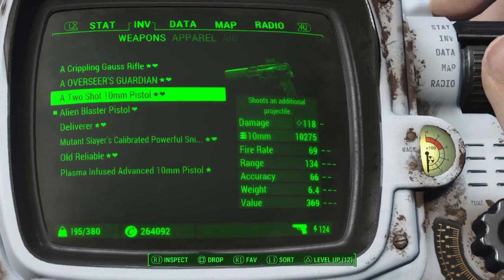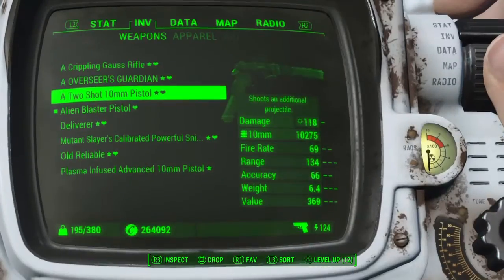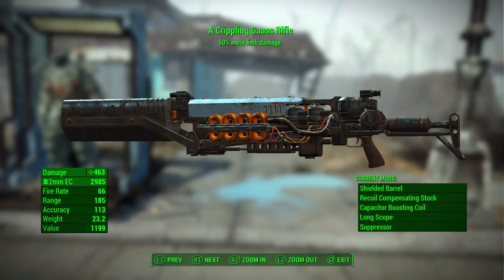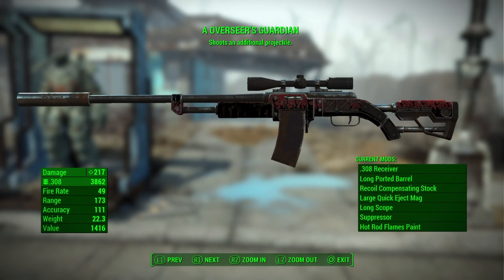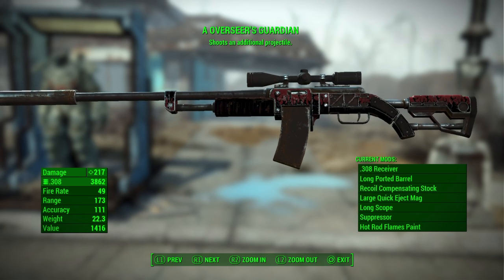Out of all the weapons, we're going to start with the top three primary weapons for heavy-duty hits. The Gauss Rifle is probably one of the best weapons for doing the most damage. Depending on your play style — I've got everything stacked for sneak — so sneak attacks with a crippling Gauss Rifle can almost take down a Deathclaw with one headshot.